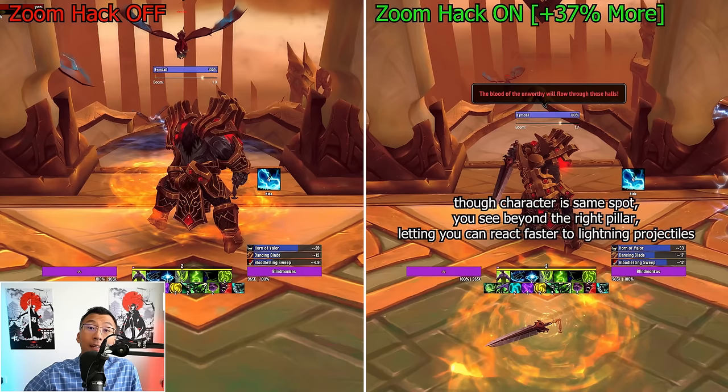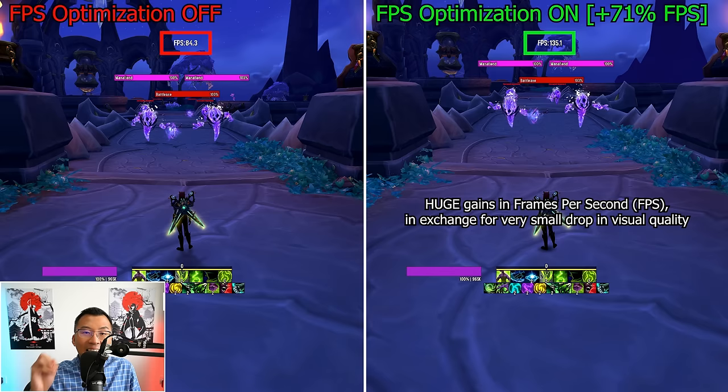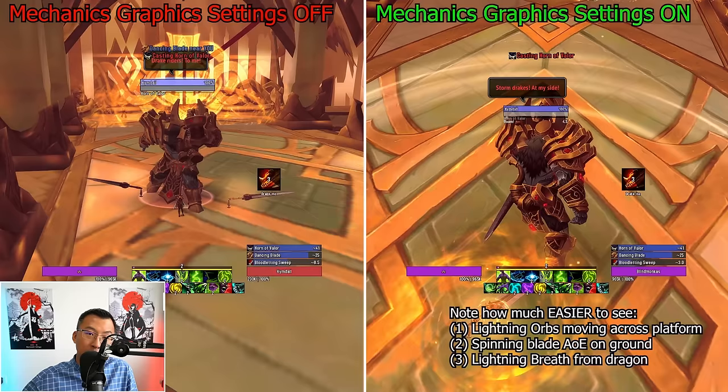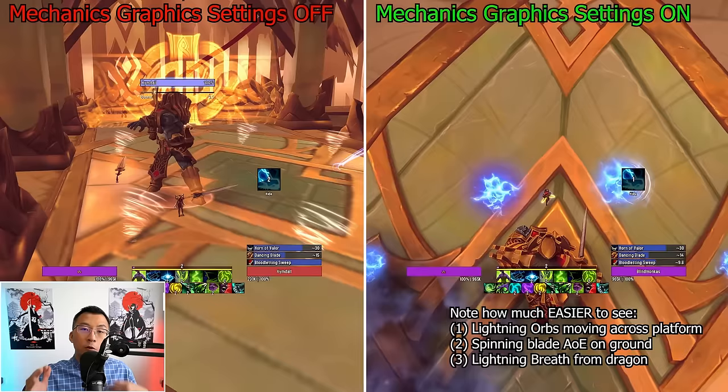In this video, I'll share my insider secrets — the lesser known tricks and visual hacks I've learned over two decades of playing WoW. Forget those generic 'use this, use that' WoW settings videos. I'll walk you through every single graphic setting, explain in simple terms what each does, and review the exact sweet spot to achieve buttery smooth frames per second while maximizing visual clarity on crucial game mechanics. This guide starts with two insane console command hacks, followed by what I call the three kings and one prince of mechanics visual settings — four things that will ensure you never miss a single visual mechanic ever again.